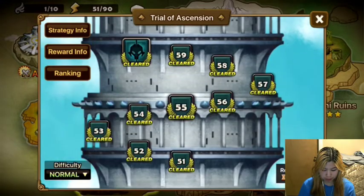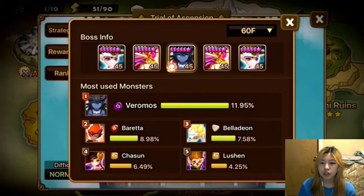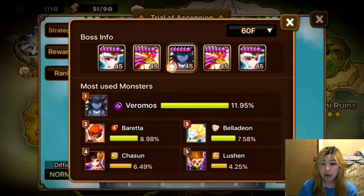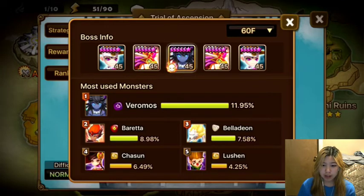So let's take a look at some strategy info. As always, at the end of this video I will show you the runes to the monsters that I use in my team. The 3 most commonly used monsters are Vero, Beretta, and Bella, and I will be using these 3 because they are great free-to-play monsters that are obtainable for everyone.